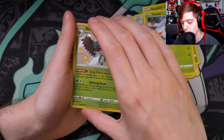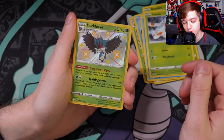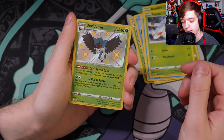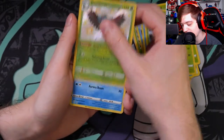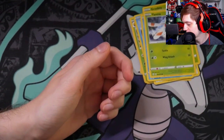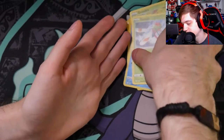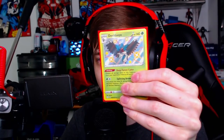This could be good or bad — I think it might be bad. Got a shiny Decidueye and a hollow Frostmoth. Let's get a good look at the shiny Decidueye. There's the focus — yeah, looks pretty good. It's a shiny, you know.